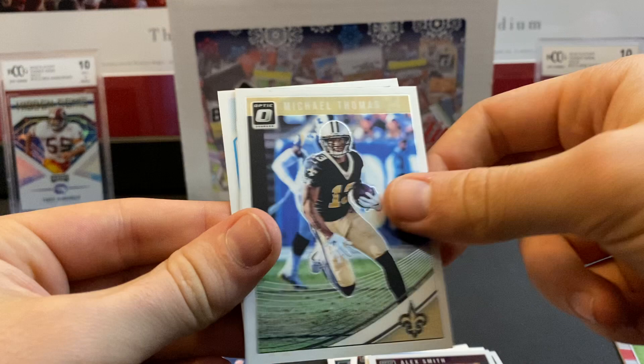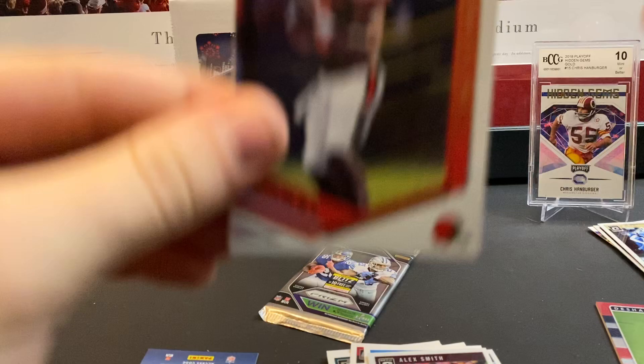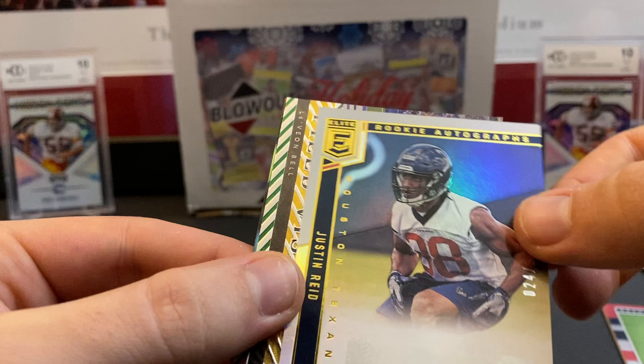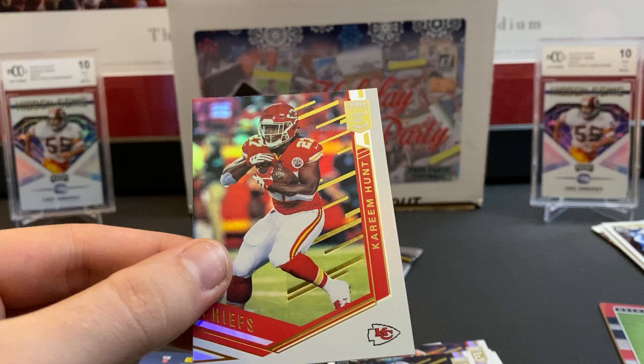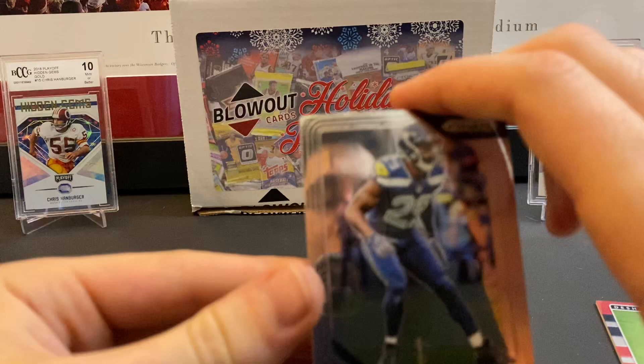Two packs left — Elite and Prism. I love Elite. Tyrod Taylor in the Browns jersey, Khalil Mack, Justin Reed autograph — nice, out of 199, that's not bad. I'm pulling quite a bit of autos here. Field Vision, Big Ben, and Kareem Hunt. Last pack of the break: 2018 Prism — this was a good year for Prism, these cards are nice. Earl Thomas, Xavier Rhodes, Justin Reed, and Terrell Suggs.